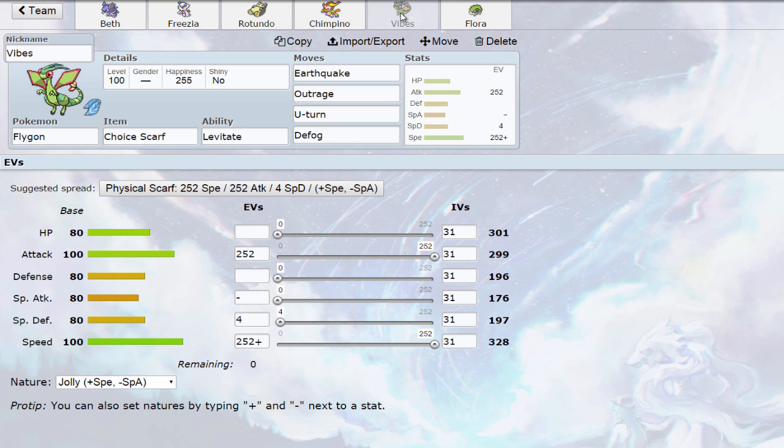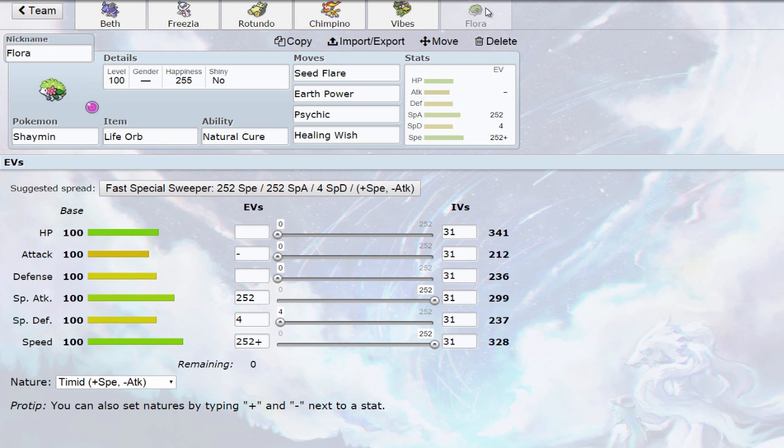Then we have Vibes, the Choice Scarf Flygon, which is not nearly as good as Infernape in this tier. It's kind of strange that I have Defog on an offensive team that already has Spikes and Stealth Rock, but there are cases where Defog is very useful — especially if hazards become a problem on my side, or if there's Sticky Web and I need to rely on Infernape's Close Combat to win. The moves are Earthquake, Outrage, U-Turn, and Defog.